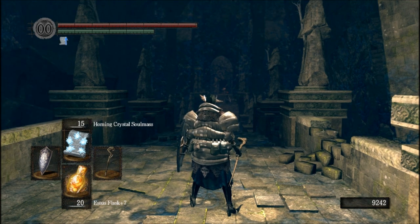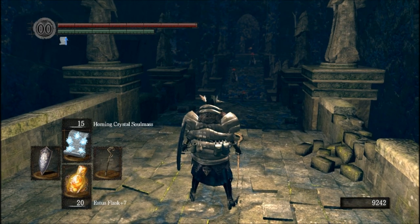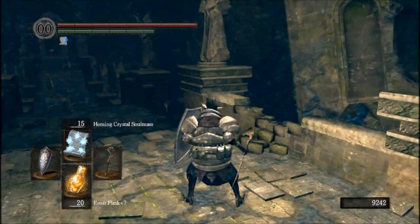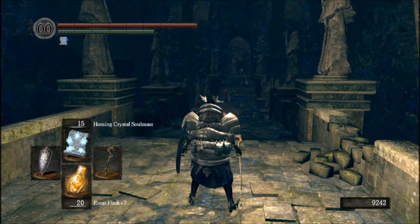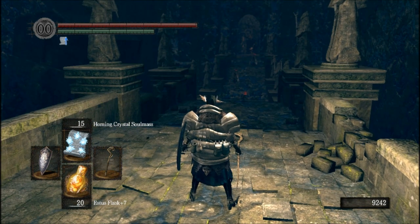You can see the little chained-up face guarding the elevator that goes down to the dungeon, which is right at the mouth of the Chasm of the Abyss. Gough tells you that there's one serpent who seems to be in the Abyss in the regular world, very keen on being in the Abyss — and that would be Darkstalker Kaathe.